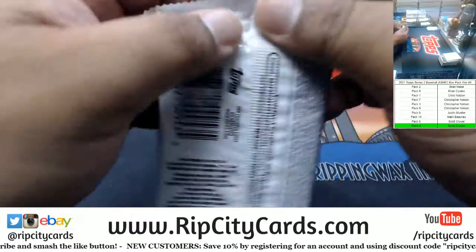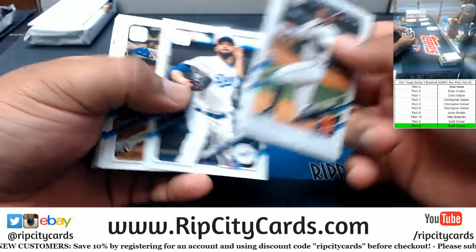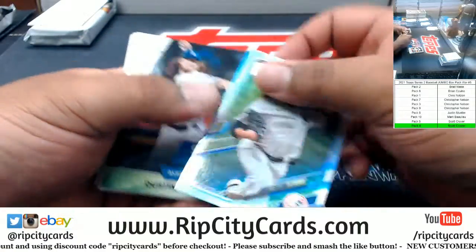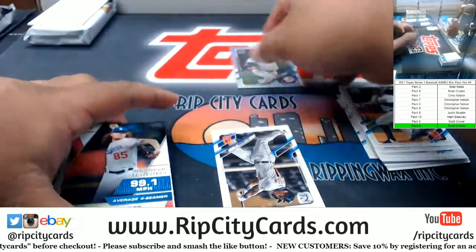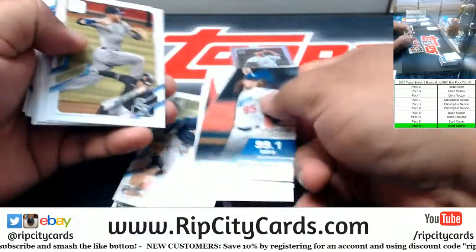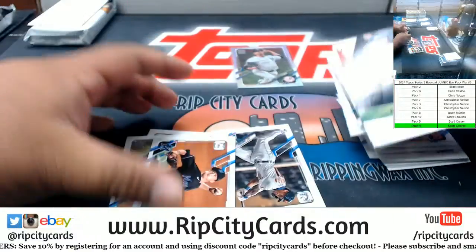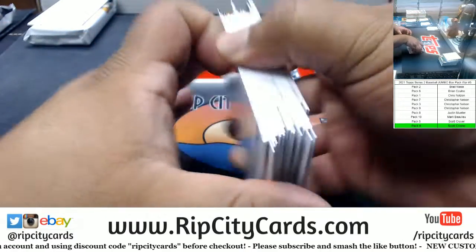Let's keep it moving — Mark, pack 10, good luck Mark. Got a foil, James Paxton Yankees, not numbered. Unfortunately no big rookies or hits in that pack. Sorry, Mark.